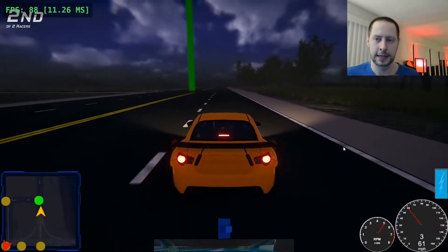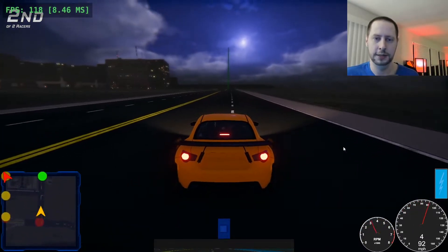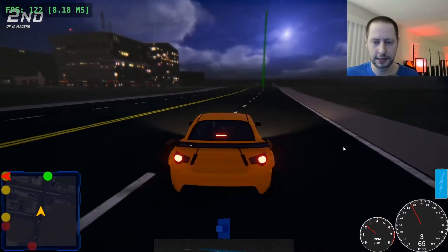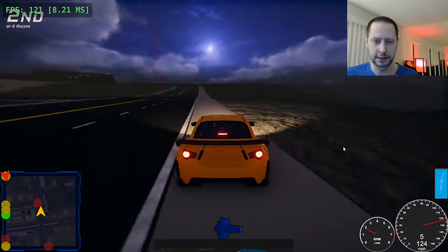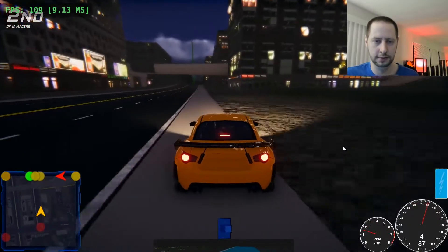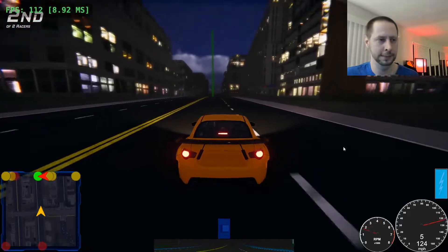Moving forward, I think the next steps are to probably set up that options menu system. I also have to figure out where my skid trails have gone, because I don't see any skid trails anymore. Maybe one of the effects I have on is not working well with the shader I'm using for the skid trail, but I don't know what happened to them.